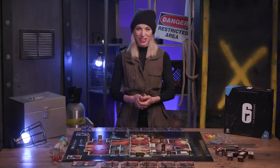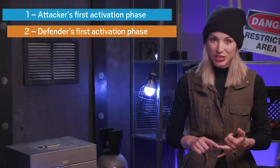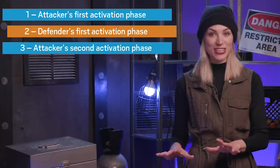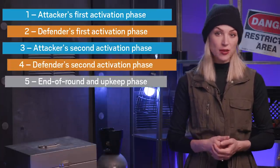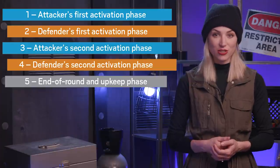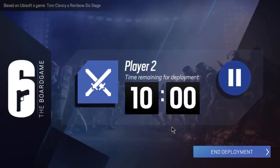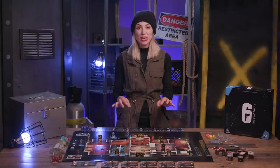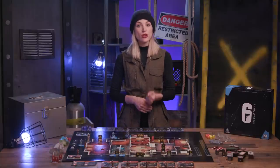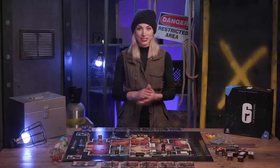The five phases are: attacker's first activation, defender's first activation, attacker's second activation, defender's second activation, and end of round. In the attacker's first activation, the attacker moves the round tracker forward one space, while the defender starts the attacker's timer on the app. The attacker then activates up to three operators of their choice. Once they've chosen their actions, they tap the timer to begin the defender's first activation.